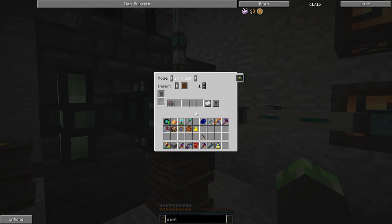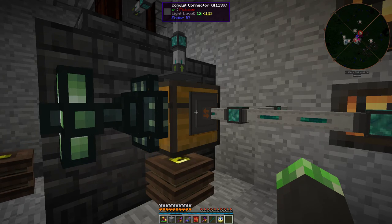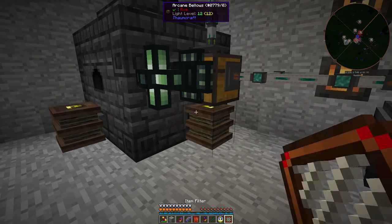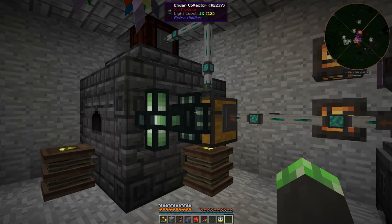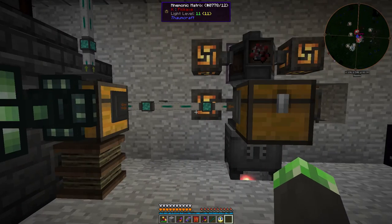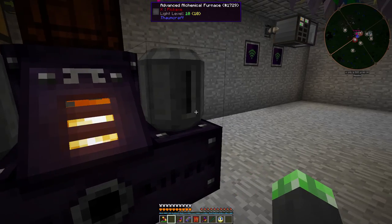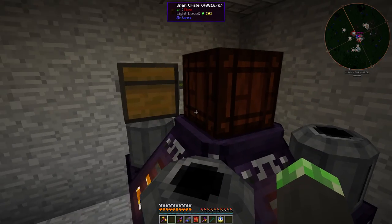This item filter also only accepts native cinnabar clusters. The ender collector is also set up with quicksilver whitelisted so it only picks those up.